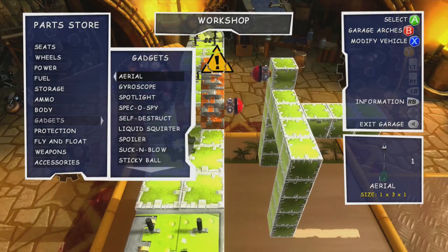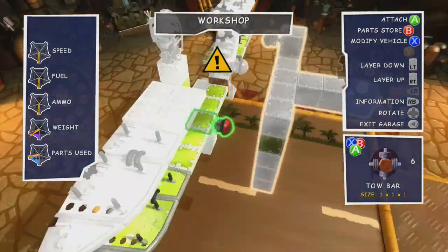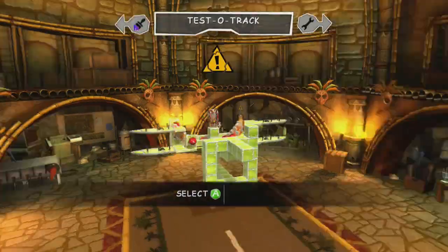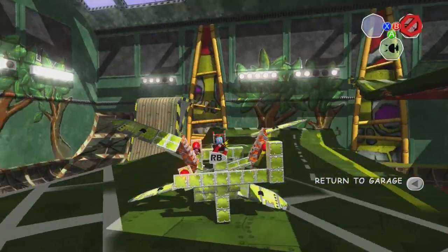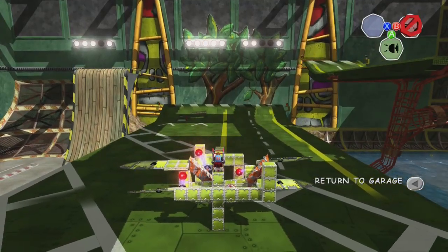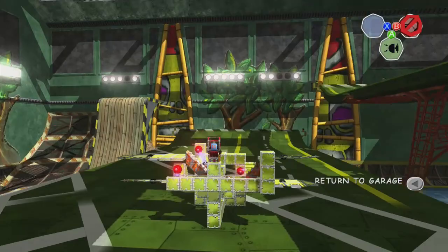It took a lot of trial and error and a lot of three-dimensional thinking, but essentially the X-Wing that I built shouldn't be thought of as a vehicle with four wings but instead a vehicle with two wings that sit on different levels. It's almost like the vehicle is made of two seesaws that when released are pulled in opposing directions and are locked into place by each other when they reach the climax of their expansion.